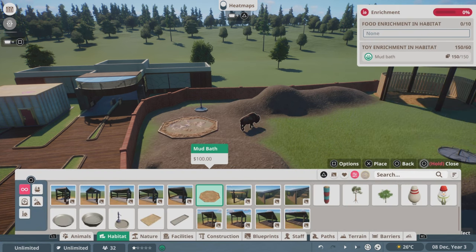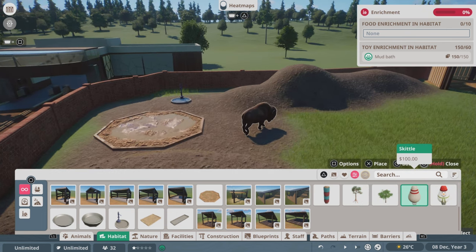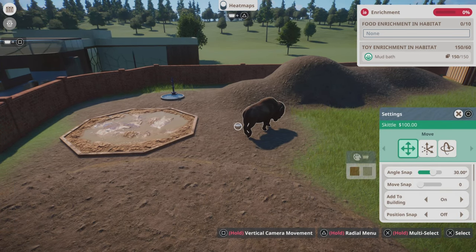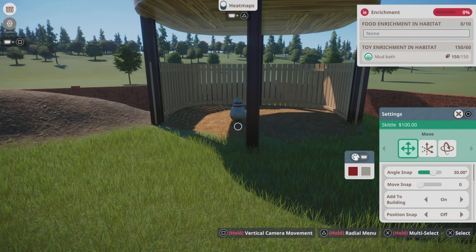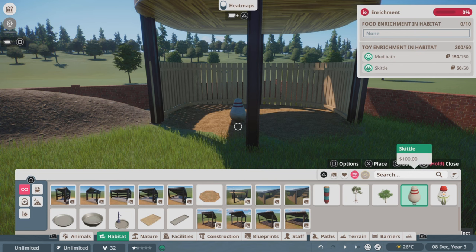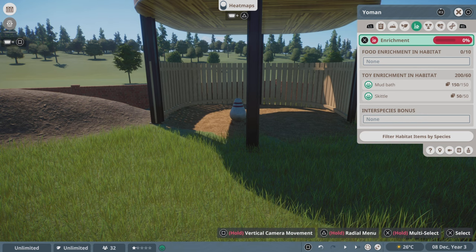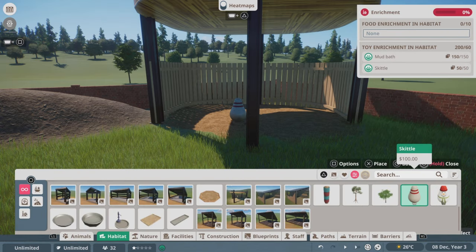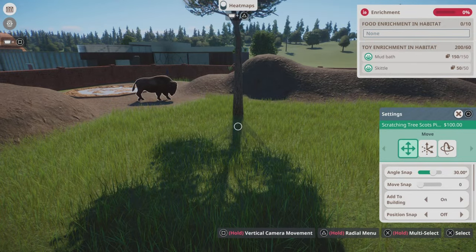Granted that it is a console, I don't know the limitations compared to a PC, because PC is far more powerful. So I'm not going to go too overboard with the detail in this game. I do my best to make the habitat look pretty, but as a console player I gotta slow down and not take any risks of the game crashing — because I did suffer two crashes in this game. Hopefully Frontier can resolve it sooner rather than later.